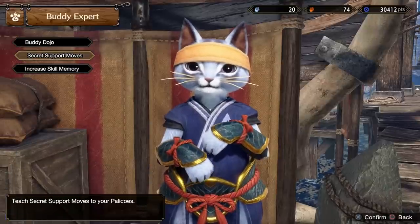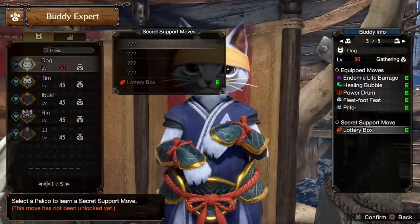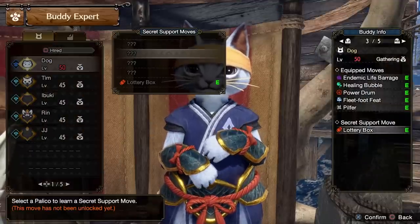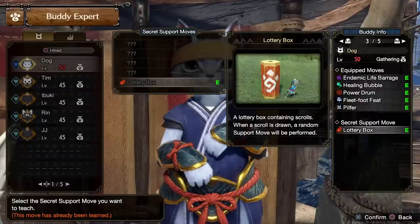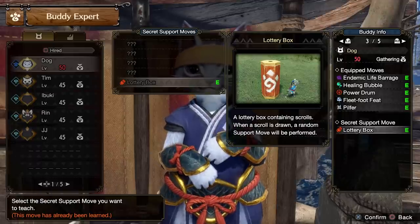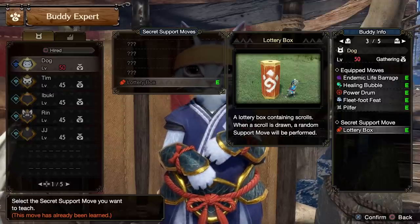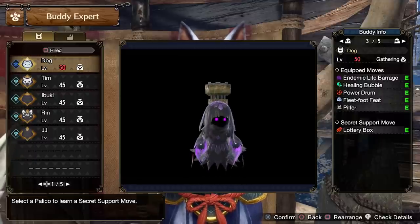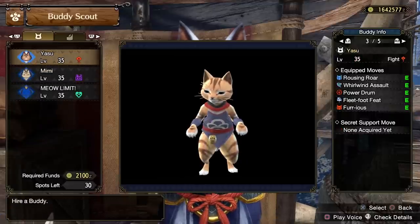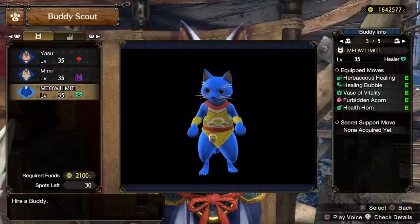In the buddy dojo you'll also see the new secret support moves — this is huge. Your palicos now have five different options. I currently have the lottery box unlocked, which spawns different benefits, buffs, or even the new mini dragonator. You unlock these through requests given as you play the game. Generally it's simple: just play with a palico of a different type. My gathering palico unlocked the lottery box, but running a fighting, assist, or healer palico would unlock different support moves.